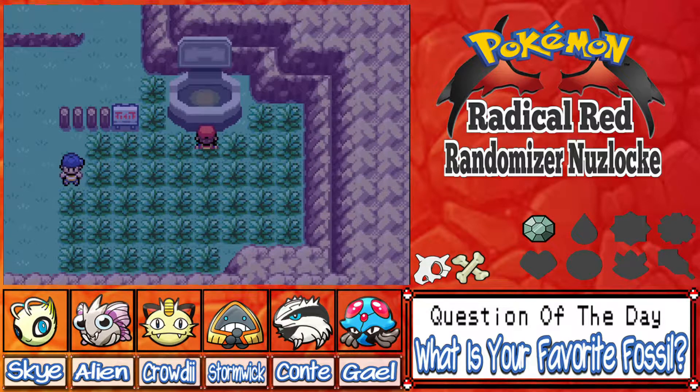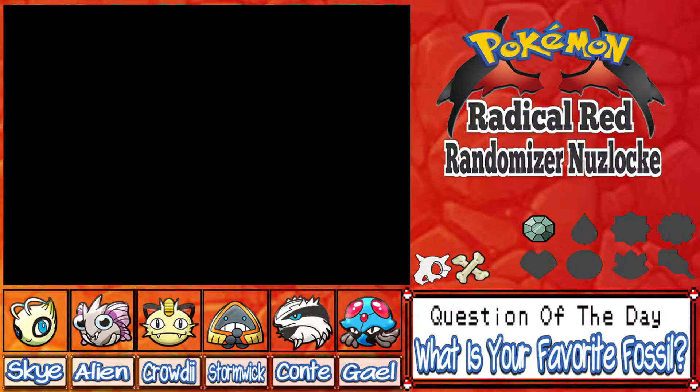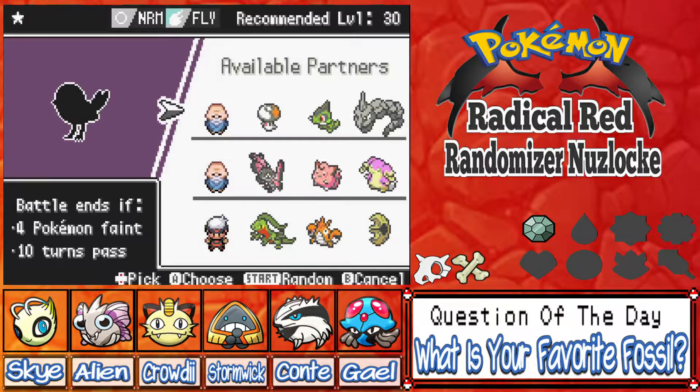So I'm going to peek into the raid den — apparently it does not start the battle if we peek in. We can get an idea of what the Pokémon is and if we'd be overwhelmed. The recommended level is 30, and we've got some interesting partners.